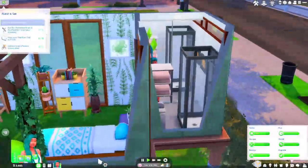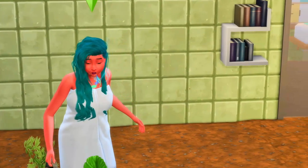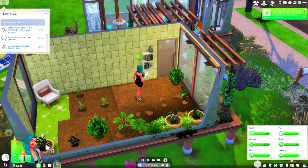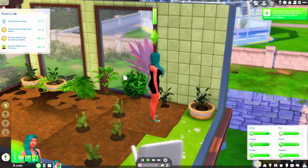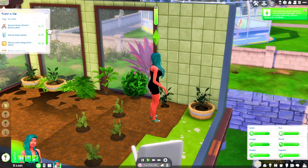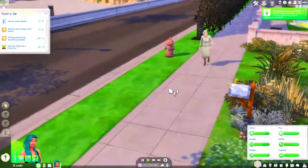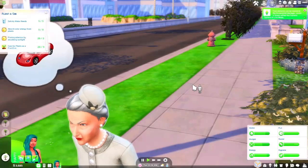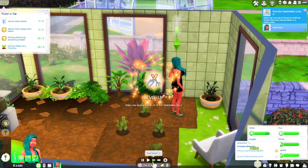Let's water everything and go care for some more plant babies in our towel. Let's talk to a plant, talk to our babies - they need us! Care for our plants, we've gone up a lot. Miss Crumple Bottom - hey girl, how you doing? Why are you so mad, girl? What a beautiful day! Bye Miss Crumple Bottom! YES - level four in gardening!